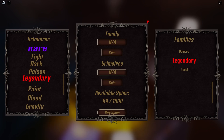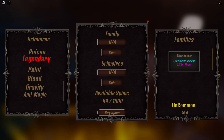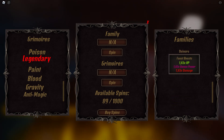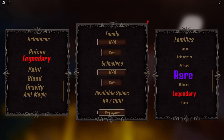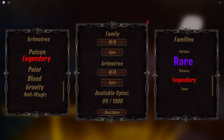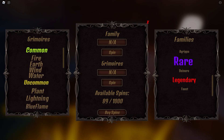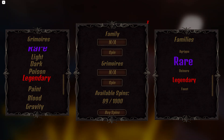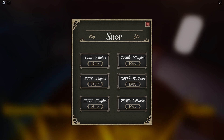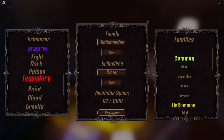For spinning grimoires: commons are the basic elements, uncommon includes plant, lightning, and blue flame, rare is light, dark, and poison, and legendary is paint, blood, gravity, and anti-magic. You can also spin for your family — there's a legendary family called Faust with 1.65 damage multiplier. I don't know the rates since they don't show them, but I'll spin and see what I get. I get a common family first, so I'll spin my grimoire now.